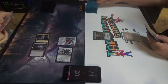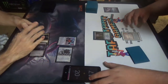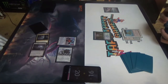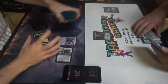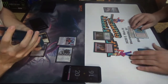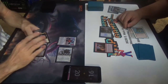Pass turn. Draw. Polluted Delta — I can't recognize it by the art, haven't seen those enough. I'm going to get a Bayou. Cast Young Pyromancer. I'm going to exile my Polluted Delta to make blue, cast Brainstorm — Prowess trigger. Prowess. Vintage. We have some Monastery Mentors here.